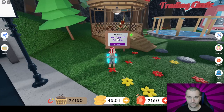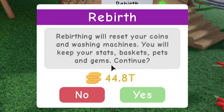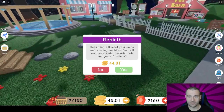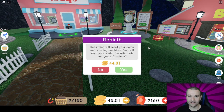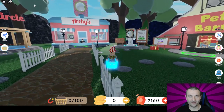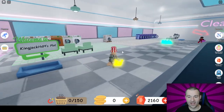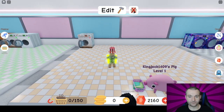We've got to go over to the board, click it, and rebirth. It will reset your coins and washing machines, but you'll keep your stats, baskets, pets, and gems. You also don't lose any of the limited washing machines if you have any. The limited machines are the ones for sale every week — this week is the luxury floral. If you buy these, you keep them after rebirth, and that is part of the strategy to get going a little faster. Successfully rebirth number 12 — even gives you a little chat notification!